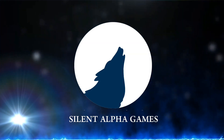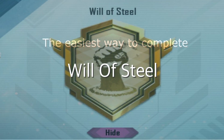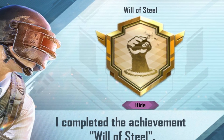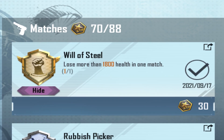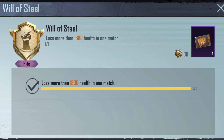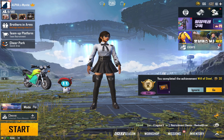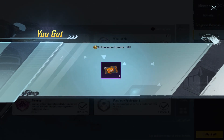Welcome to the Silent Alpha Games. In this video we are going to find out the easiest way to complete the Will of Steel achievement. The Will of Steel is a hidden achievement — you can only see it in the achievement section of PUBG Mobile or BGMI after you've completed it. To complete this achievement, you have to lose 1800 health points in a single match, and you get a reward of 30 achievement points with one classic crate coupon.